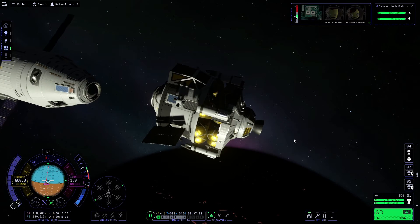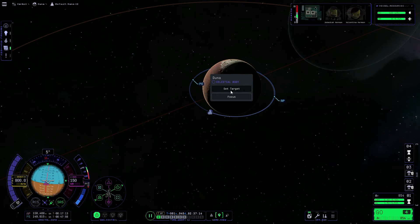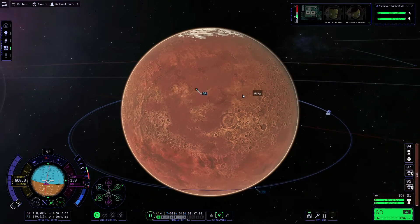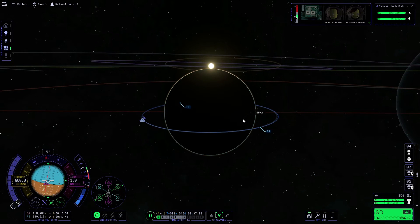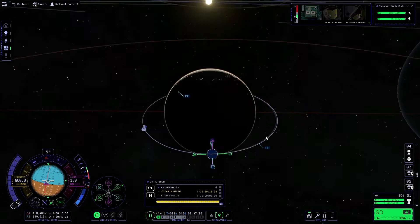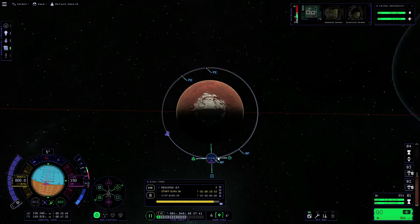Now we are ready to create our deorbit maneuver, so if we go to the map — I'm not 100% knowledgeable on the different types of terrain on Duna so I don't know which bits are flat and which aren't. However, we're just going to try and aim somewhere on the light side of the planet. I line the sun up at the top of Duna, place the maneuver node right at the back, then pull inwards on the prograde arrow aiming to get our periapsis to around 25,000 meters.